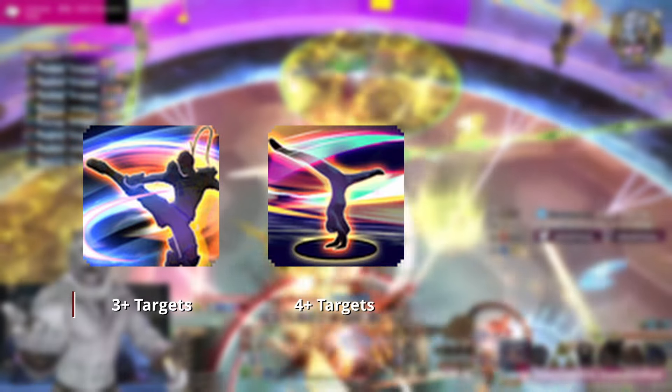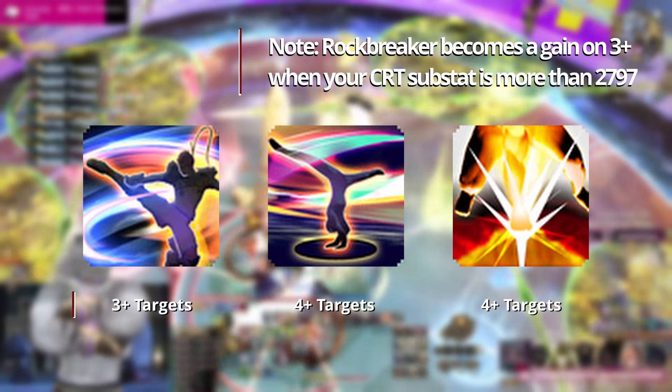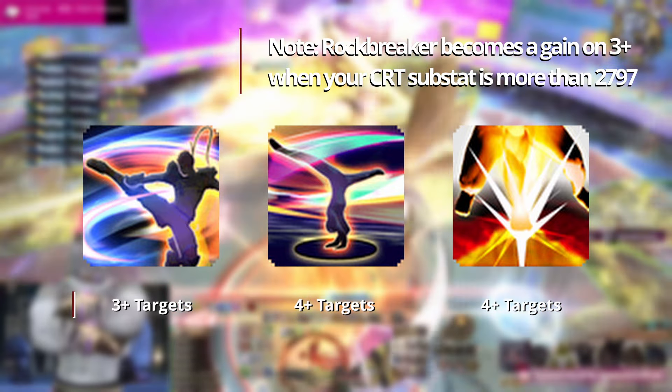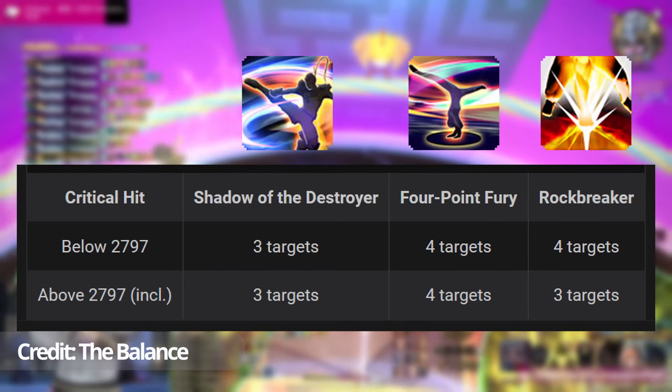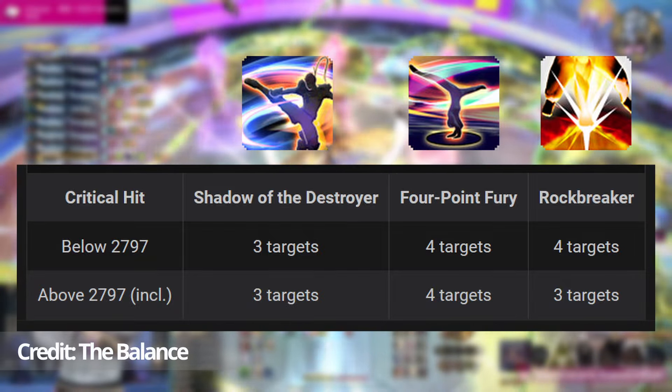Our AoE changed very slightly with Dawn Trail. Shadow of the Destroyer is a gain on three or more targets, Four Point Fury is a gain on four or more targets, and so is Rockbreaker. We also no longer have the bleed from Demolish, so there's no more multi-dotting. Just follow these rules if there's three targets, and use AoE without any thought if there's four or more.